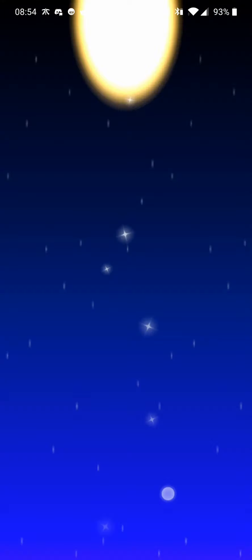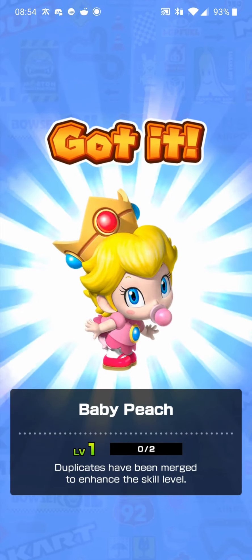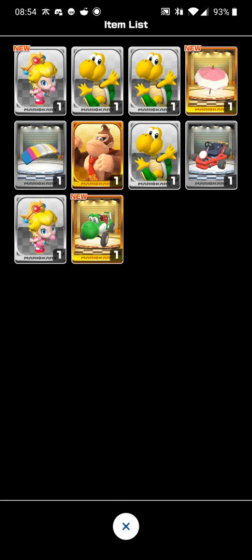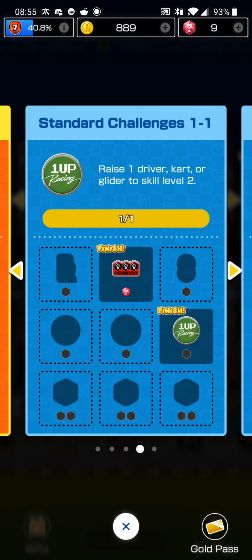We got another glider. We got Donkey Kong, so he leveled up to level two — we already had him. We got Pipe Frame, but we already had that one too. We got another Baby Peach. Give us something new! There we go — two Bow Yoshi, that is a new one. This actually wasn't too bad overall. We got three duplicates of Yoshi and two Baby Peach, but at least we didn't get multiple duplicates of the same unit in the same pool.